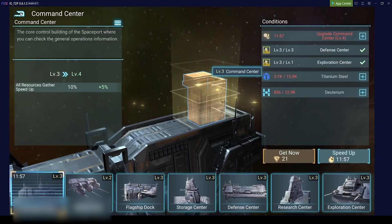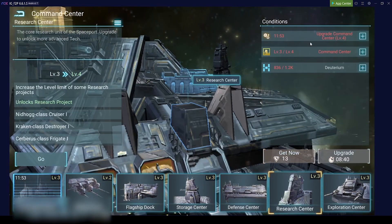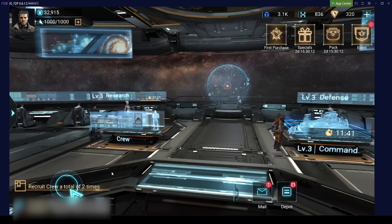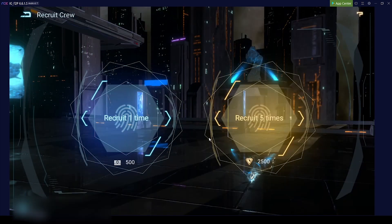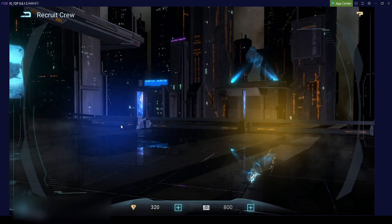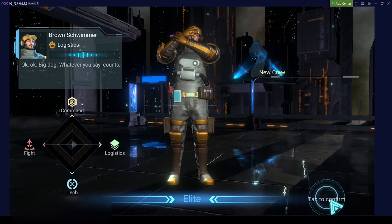We start upgrading the command center to level four - this is always a requirement for our other buildings. To upgrade research to four we need the command center on four. We already have some Corium. One of the best things to do at the beginning is to get a second building queue, so you can build twice as many buildings in the same time.